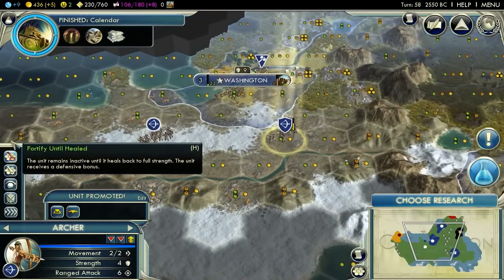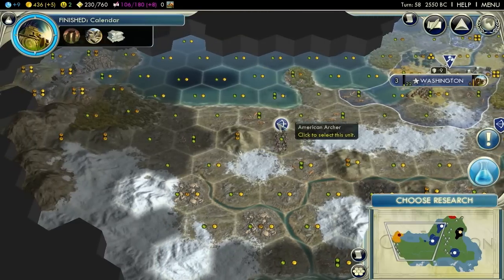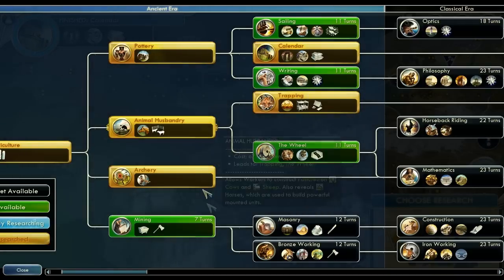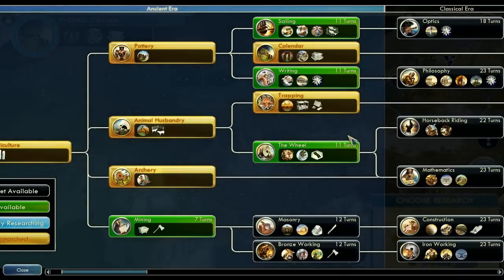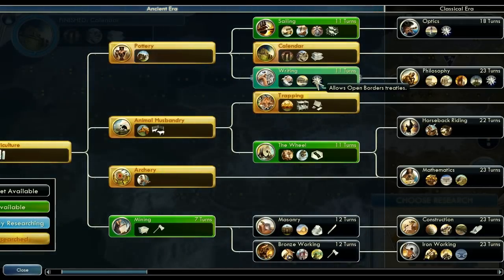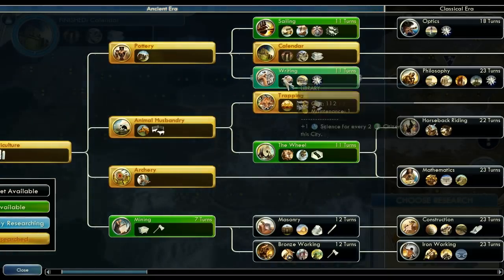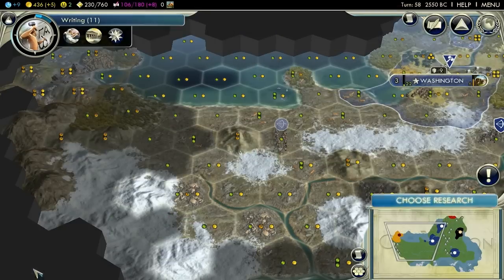You heal up there, and I really don't like you being at the bottom of the hill - you should have got to the top of it but obviously you cannot. Now we've got a large empire so the road would come in useful. Writing - what does it allow us to do? Open borders, treaties - not too fussed about actually.